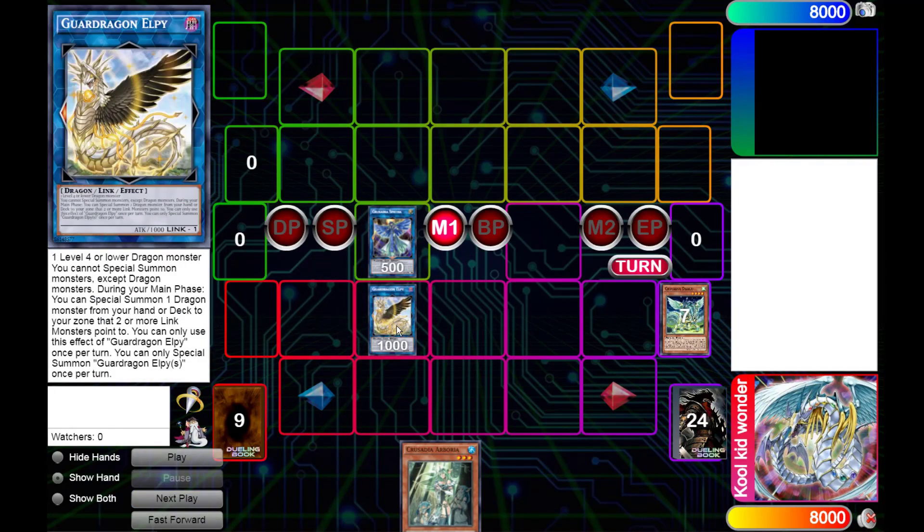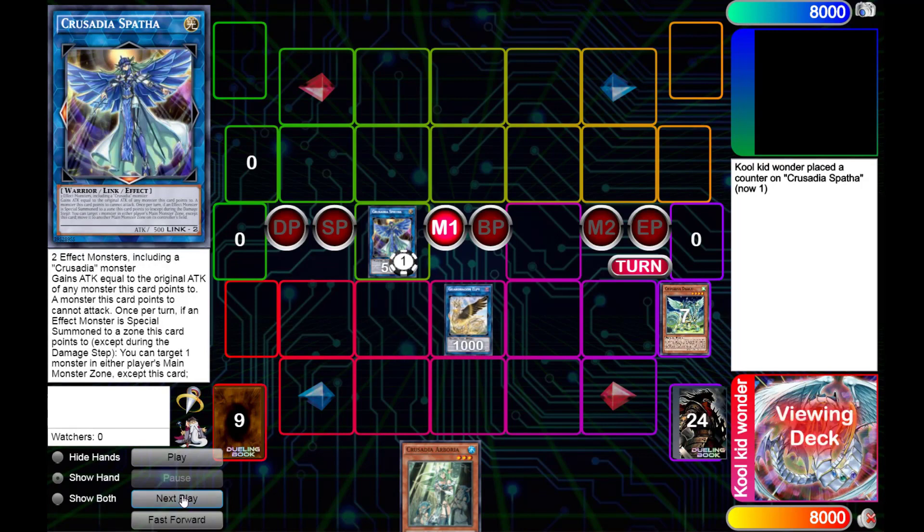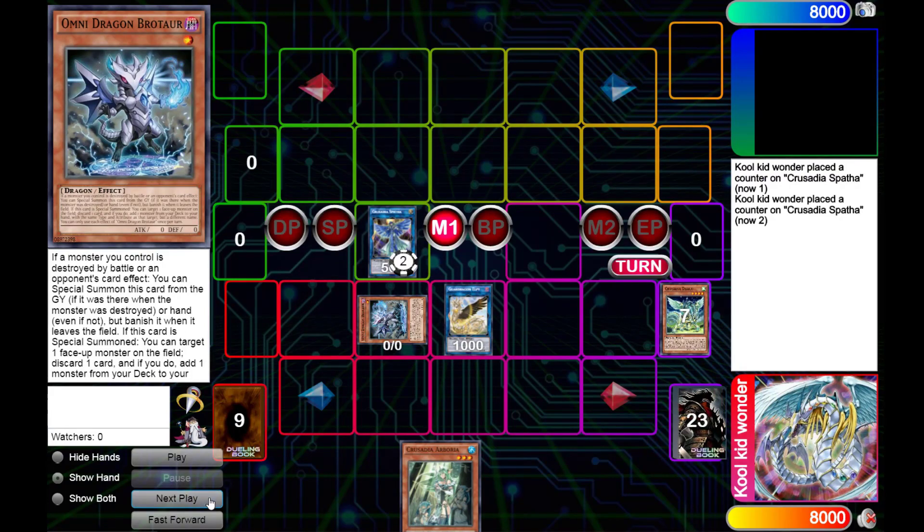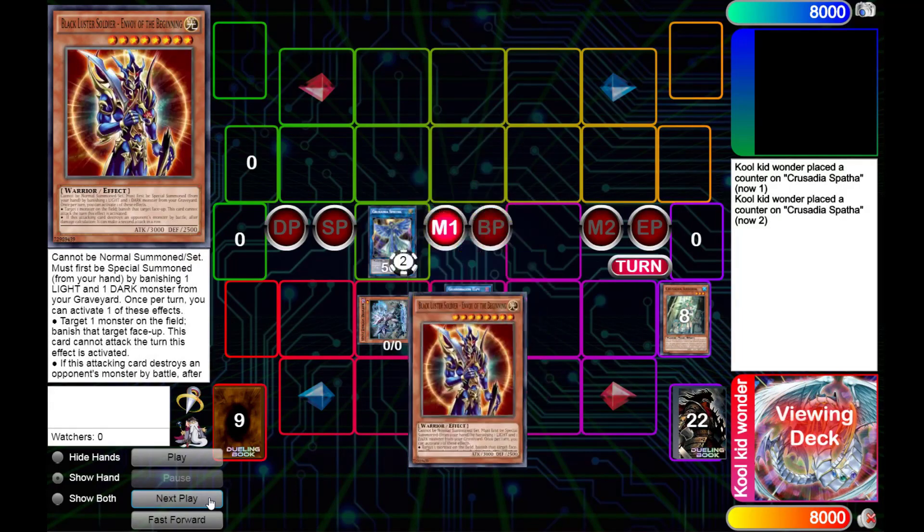Spava's effect will now trigger, moving LP to the right. Then we're gonna be summoning Omni Dragon Brotaur from our deck. What are you gonna do with this Brotaur? Well, we're gonna be using its effect targeting Crusadia Spava — we're not adding a dragon — we're adding Blackwing, or Black Luster Soldier, Envoy at the Beginning from our deck to our hand.